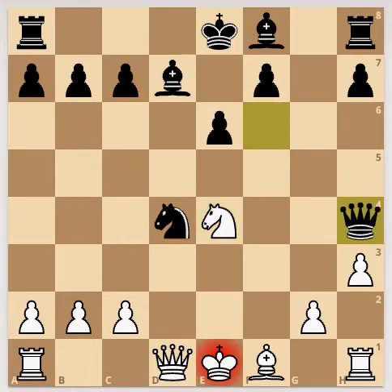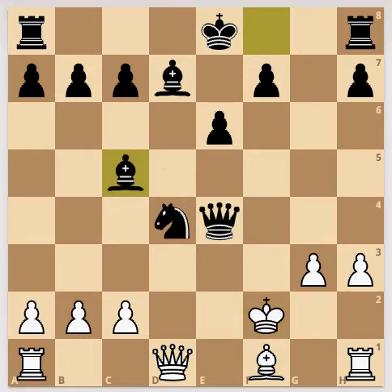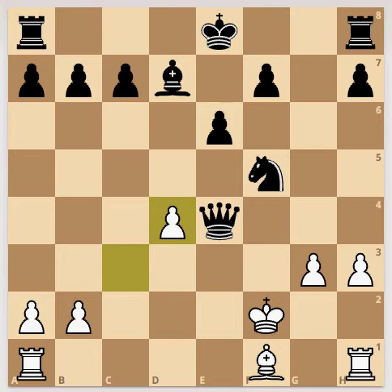Queen to h4, let's check. Pawn to g3. Queen to e4, let's check. King to f2. Bishop to c5. Pawn to c3. Knight to f5, let's check. Queen to d4. Bishop capturing d4, queen. C pawn capturing d4 bishop, queen to e3.